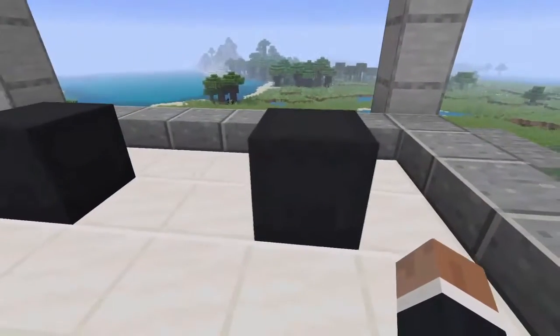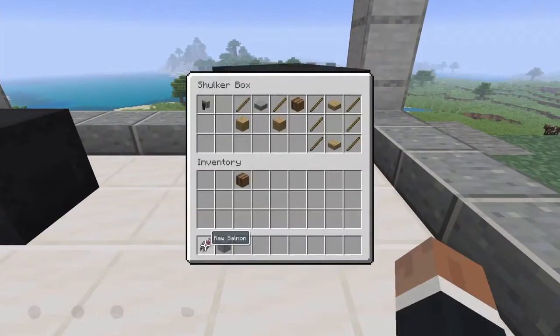The crafting for the grindstone is super simple: you need two sticks, one stone slab, and two planks — any planks work. Then we got the barrel right here, which is a new chest storage type of thing that we have in Minecraft.